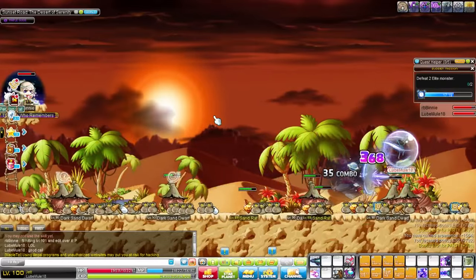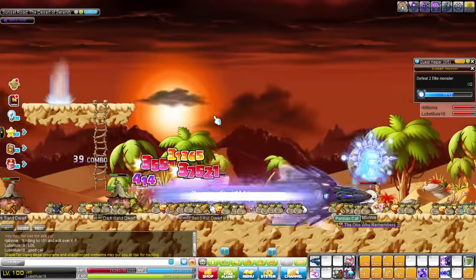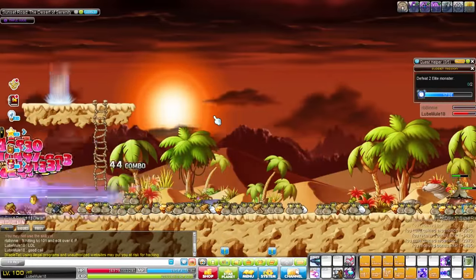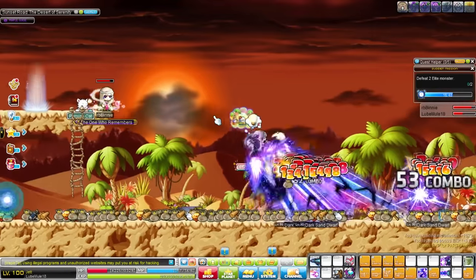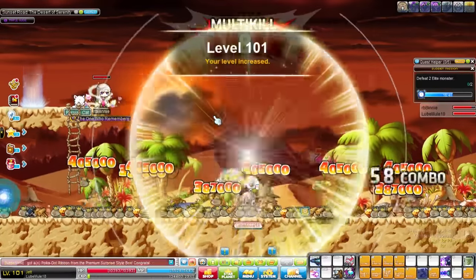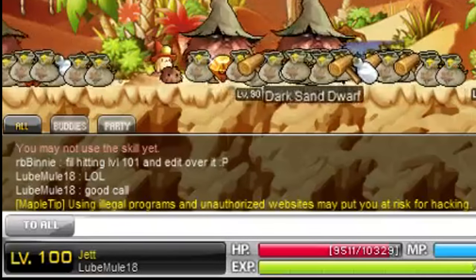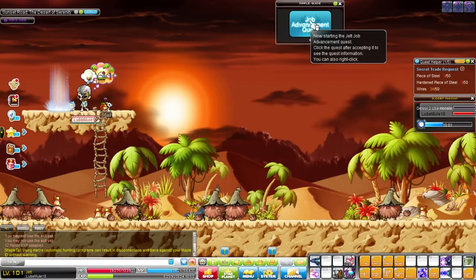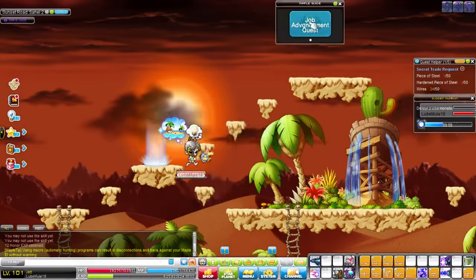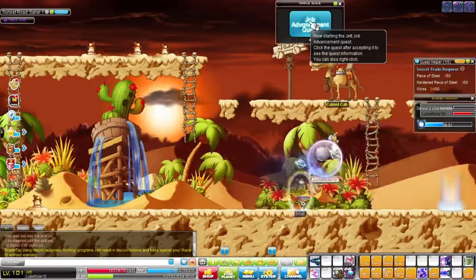Hey guys, Lubbidub here back again with another tutorial, and this time it's for Jets. So you finally got to level 100 on a jet — that's actually level 101, but let's just pretend that this says level 100. So you finally hit level 100 on a jet. Good work. But when you click on the Maple Guide, you'll realize that it doesn't take you anywhere. In fact, it says it can't be used.